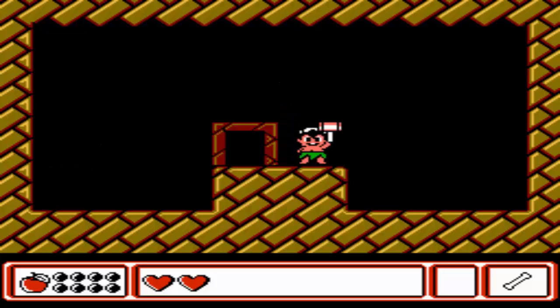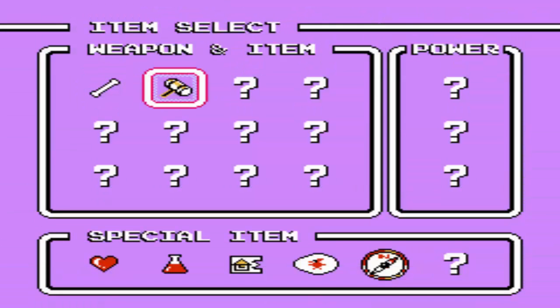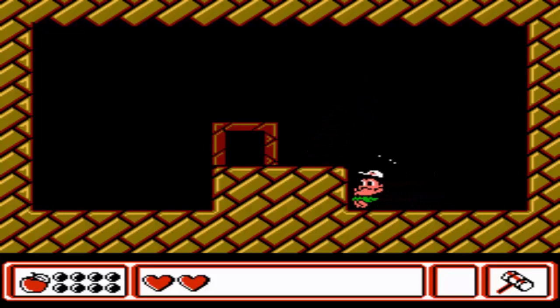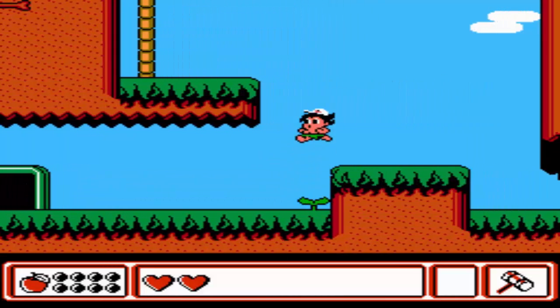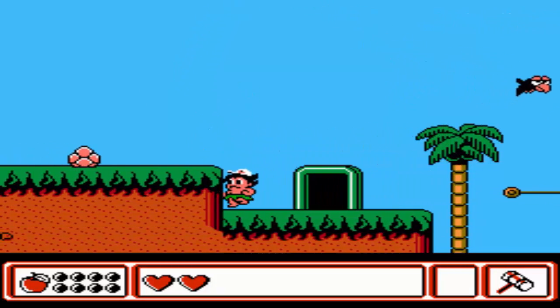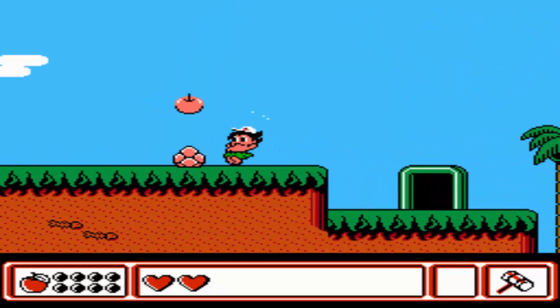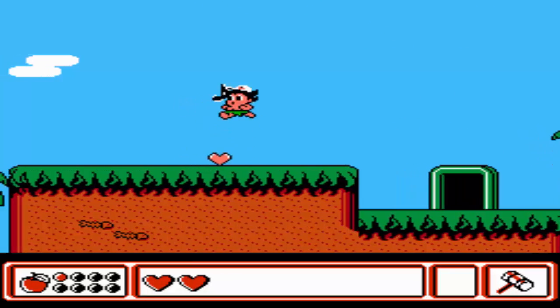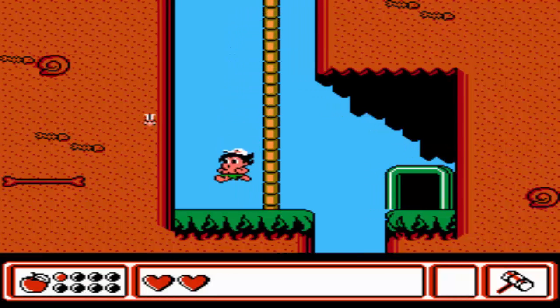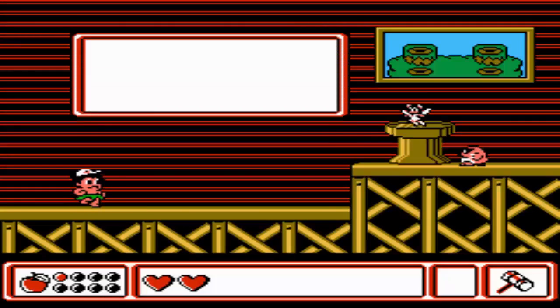He explodes for whatever reason and we get the hammer, which you need to break boulders and such. In this game you don't throw it — it's actually a short-range weapon, kind of like Zelda.